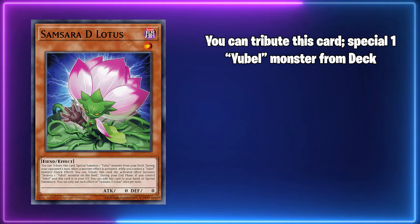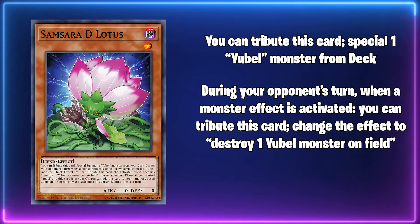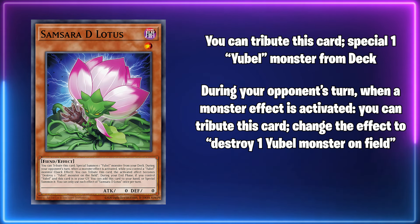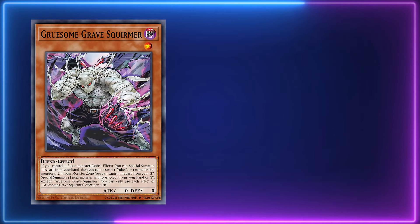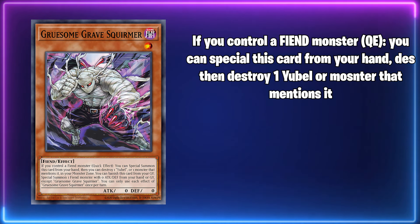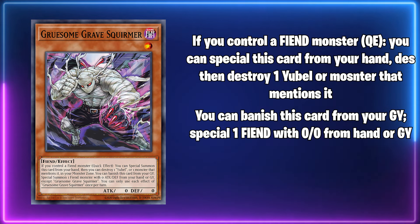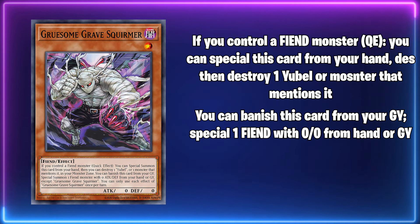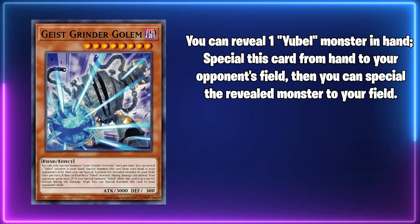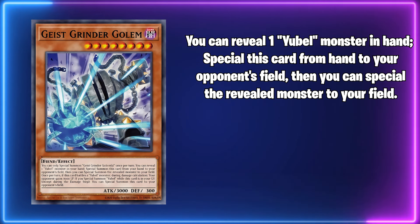Samsara D-Lotus tributes itself as cost to special summon one Yubelle monster from the deck. During your opponent's turn, it's also a pseudo-negate where it tributes itself to change an opponent's monster effect to destroy one Yubelle monster on field, but it can only be activated while you also control Yubelle. Gruesome Grave Squirmer is the newest monster for the archetype — if you control a fiend monster, as a quick effect you can special summon it from your hand, then destroy one Yubelle or one monster that mentions it. You can also banish it from your graveyard to special summon one fiend monster with zero attack and defense from your hand or graveyard except for itself. And then Geist Grinder Golem helps you summon out Yubelle by revealing one in your hand and giving this card to your opponent. It has a big attack stat that can help the Yubelle cards deal big damage, but honestly it doesn't do enough to be relevant for the deck.